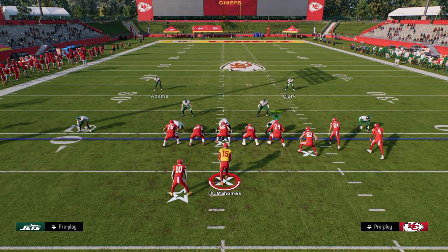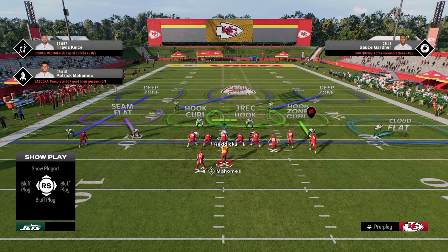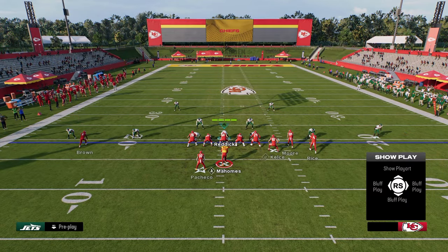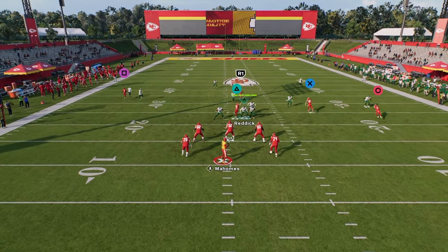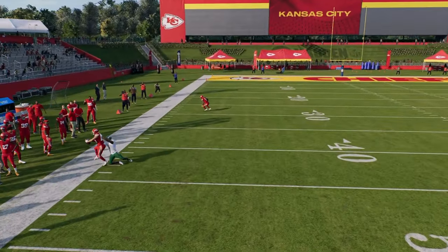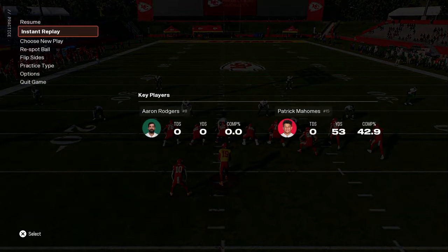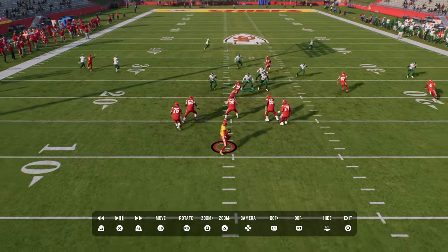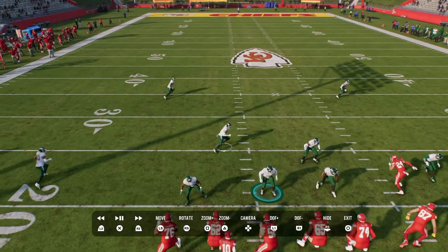The main adjustment we want to make on the backside is we're going to take this slot corner and put him in a seam flat. Seam flats this year are much better than curl flats. Against play verticals, take a look at that seam flat — it does a really good job of bracketing that crosser. What is supposed to happen in this coverage is that the hook curl is supposed to match the crosser coming across the field, but he does not do that.